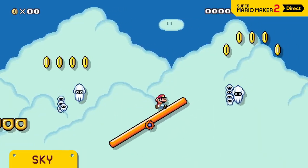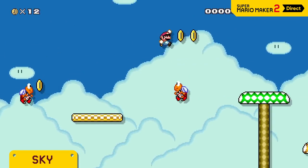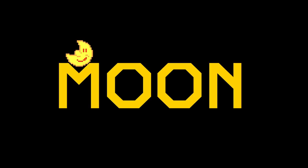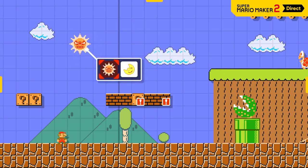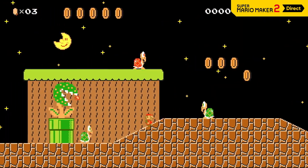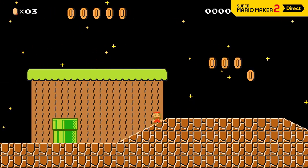Who else could capture the classic sound of the Super Mario series? We've also got a new course part that makes these course themes even more fun — the moon. Tap this icon here and day becomes night. If you hit the angry sun, Mario will lose a life. But if you hit the moon, you'll wipe out a screen full of enemies.